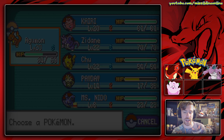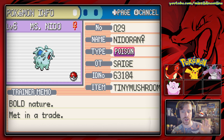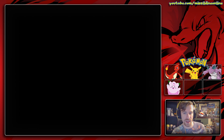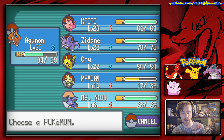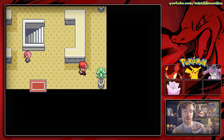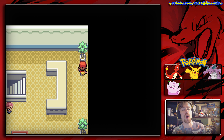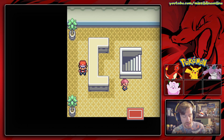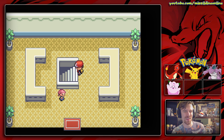Interestingly enough, this Miss Nido has a fixed nature — it will always be Bold, always be met in a trade, always be holding a Tiny Mushroom, and its ID number will be different from ours. It will be the level of the Pokemon you traded it for. We'll go ahead and take the Tiny Mushroom from it. It gets experience faster than anything else because it's a traded Pokemon, which is why I have it — we can level it up to a Nidorina pretty quickly and then into a Nidoqueen.